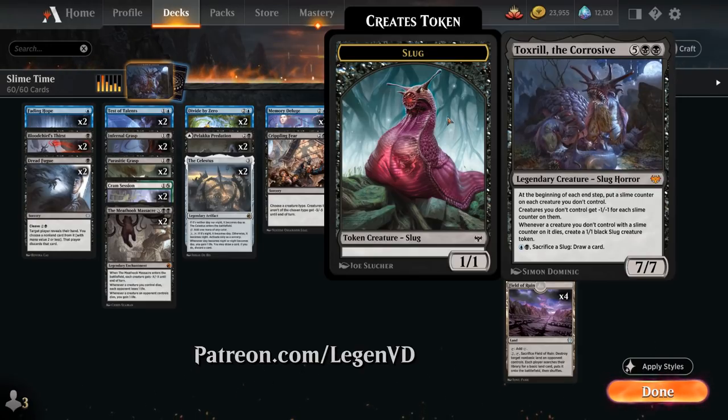We're playing three copies of the 7-mana 7/7 Legendary Slug Horror from Crimson Vow. At the beginning of each end step, it puts a slime counter on each creature you don't control — this triggers on the opponent's end step as well. Creatures you don't control get -1/-1 for each slime counter on them, quickly wiping out small creatures and shrinking their team. Whenever a creature you don't control with a slime counter on it dies, create a 1/1 black slug creature token, and for blue and black you can sacrifice a slug to draw a card. You can even sacrifice Toxtrail to its own ability, as it's also a slug.